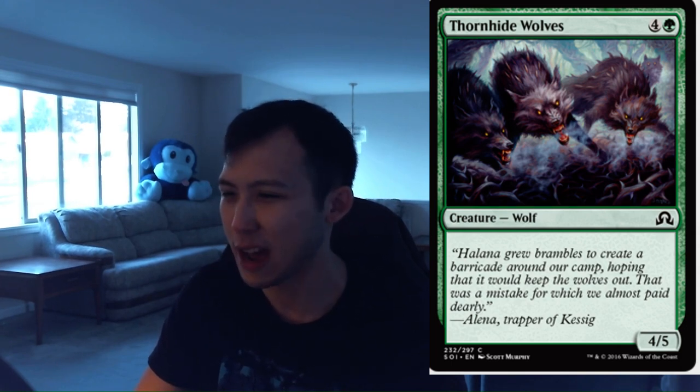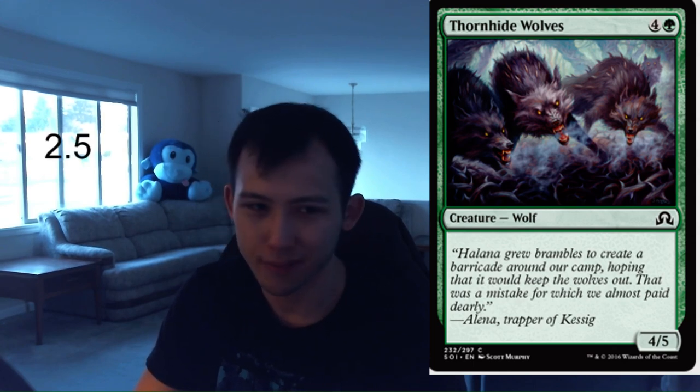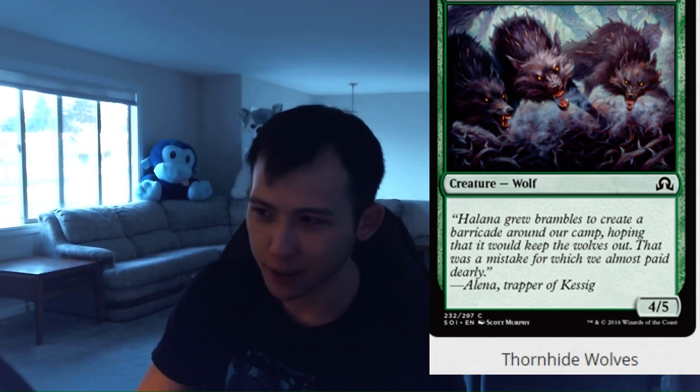Thornhide Wolves. 1 green, 4 colorless for a 4-5 wolf. Perfectly acceptable — relevant creature type, decent body size for the casting cost, splashable in a pinch if you really need something fat. It's always going to make your green decks. I'm going to give this a 2.5.